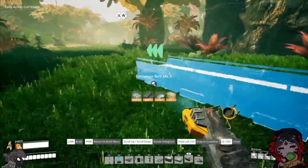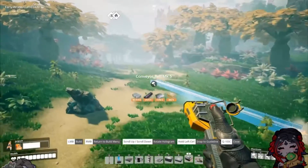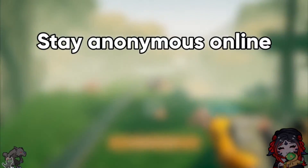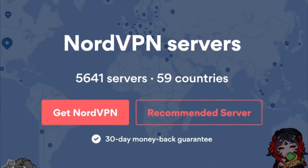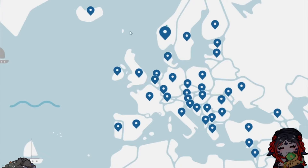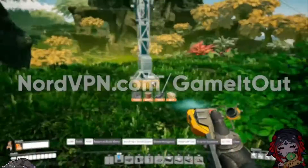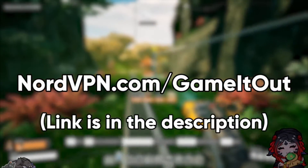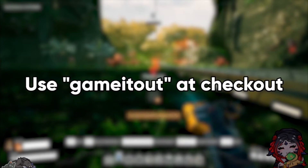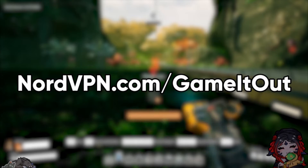I actually take online privacy extremely seriously, and as part of my arsenal of things I do to stay safe online, I've always used a VPN. VPN stands for Virtual Private Network — think of it as like a hazmat suit for your data. That hazmat suit allows you to stay anonymous online, encrypts your data, and keeps your location private. NordVPN has over 5,000 servers located across 59 countries, and they have Android and iOS apps so you can use it on your mobile devices. Head on over to nordvpn.com/gameitout, and you can get 70% off a three-year plan. Use 'Game It Out' at checkout to get an additional month free.